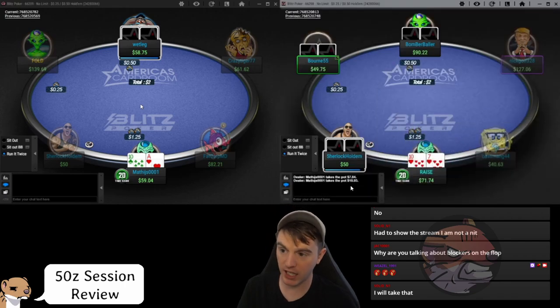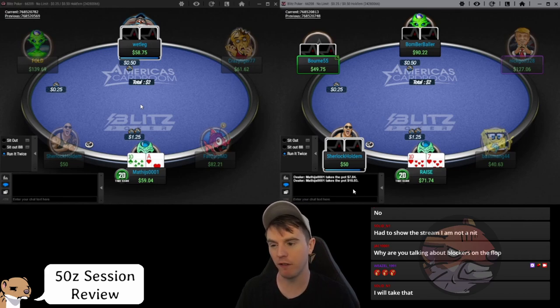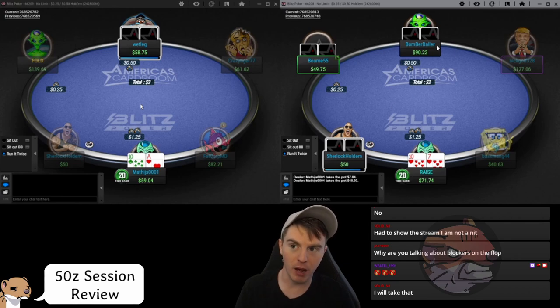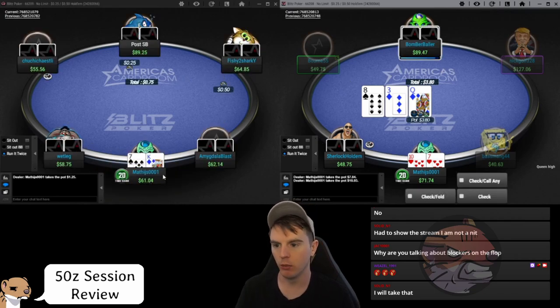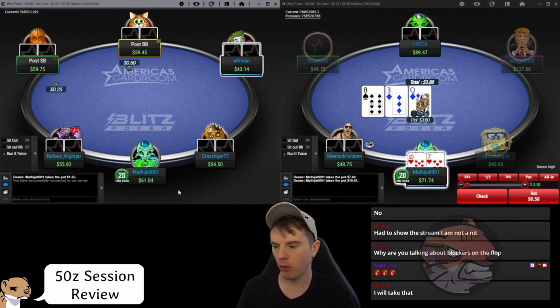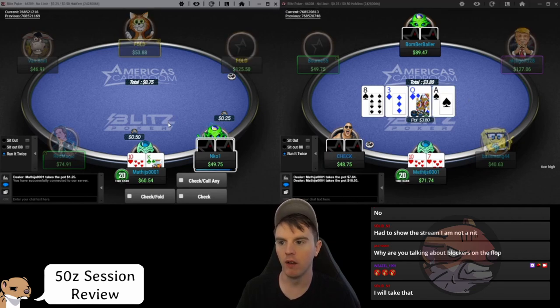Ten-seven suited opening the cutoff is kind of loose but I'll allow it — it depends on the table and specifically the button. Using a poker tracker is really useful here: if the button's three-bet over hundreds of hands is less than five percent, I'm opening a lot wider. Same with the small blind. From experience, people don't three-bet the big blind as bluffs that often versus these positions. If I'm looking at two guys with super-low VPIP, PFR, and three-bet, I'm just opening a super-wide range from the cutoff. Another unfortunate spot where the only option is check-fold.